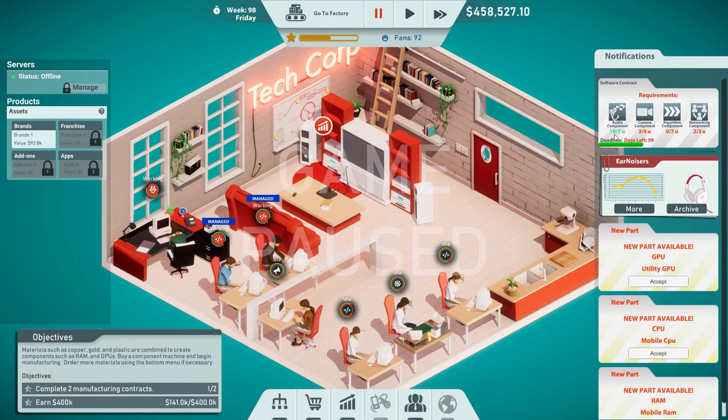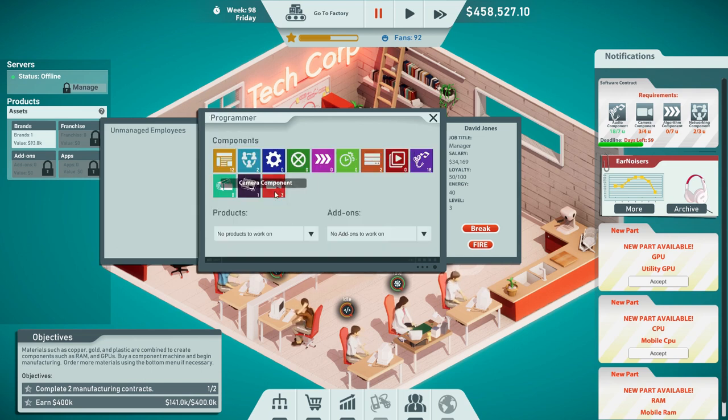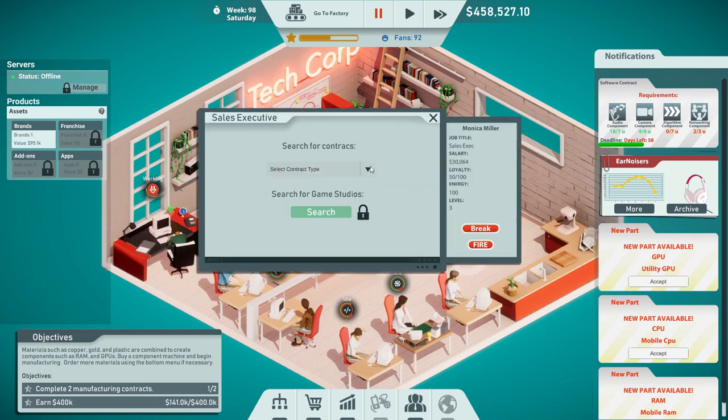Oh poop — we have 18 audio components now, I didn't realize they were working. Let's finish this one out. We need two manufacturing contracts — let's finish out the software contract. Camera component. Hit play. And then I guess we'll take one more hardware contract, because now that we know what to do it should be really fast.